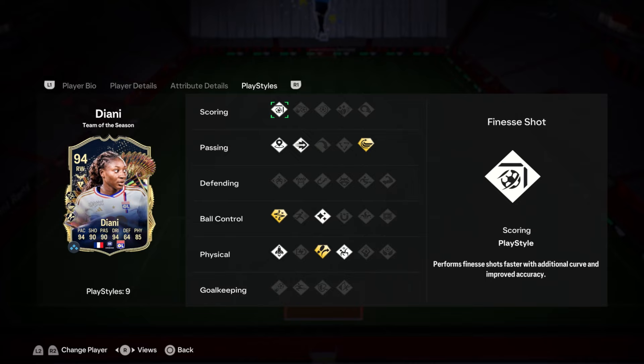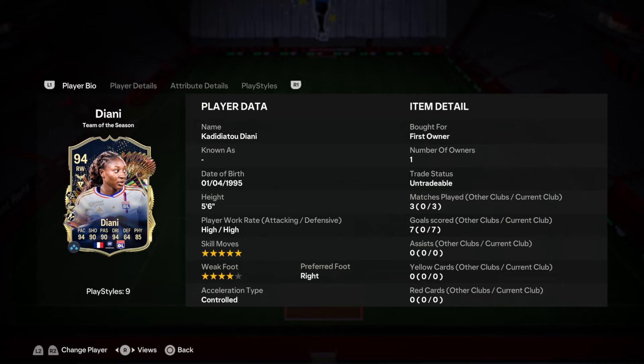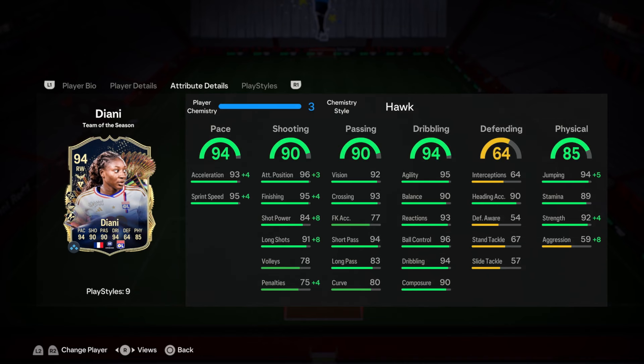Is she better than players like Phil Foden Team of the Season or Team of the Season Sane? It's a bit difficult - I don't necessarily think so. I think those players are probably still better. Diani is still very good - she's only 450k, something around that region. I am going to use her in champs because I did enjoy using her. Her best position is definitely going to be right forward. If you play 4-3-2-1 she's right forward, if you play 4-4-2 she's right mid. If you play any other formation, make sure she's just on that right-hand side. As a striker, she's missing something - she has very good attacking positioning and very good attacking AI, but there's nothing incredible.